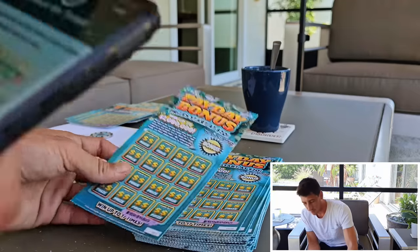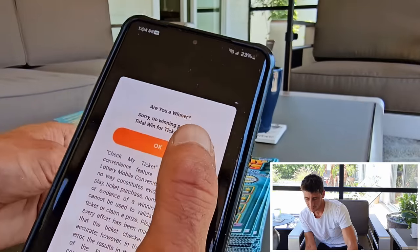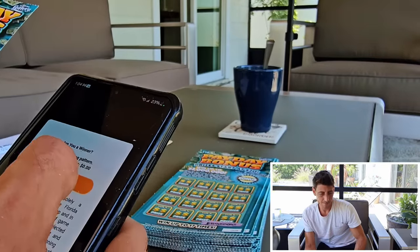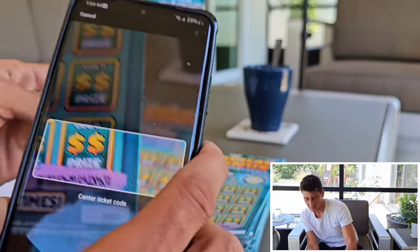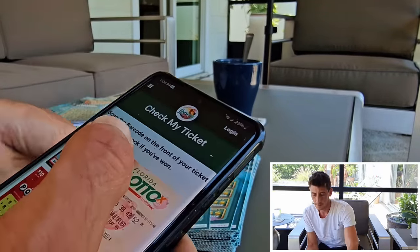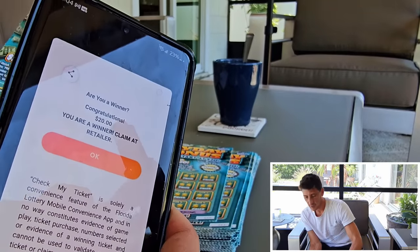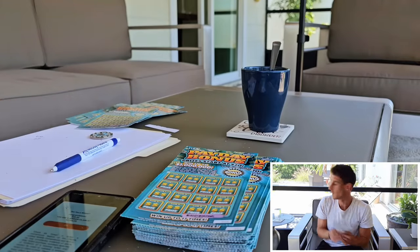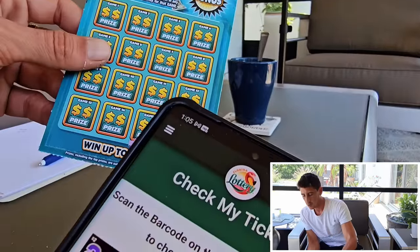Keeping track of everything. Now on ticket seven — no win. Ticket nine — boom, $20! We got a $20, we'll take it. That's $40 back. We're now on ticket 10 — that's $40 out of $100 spent so far.